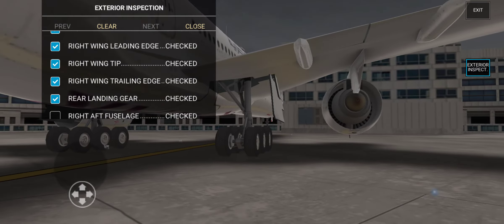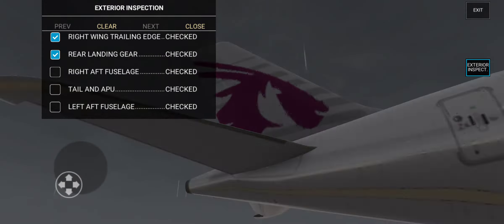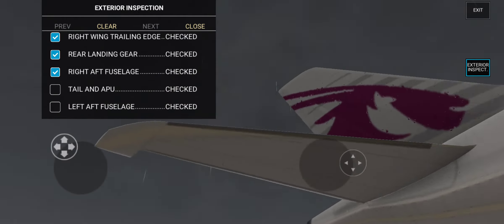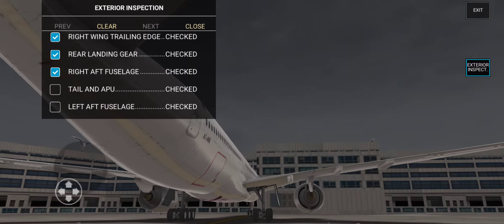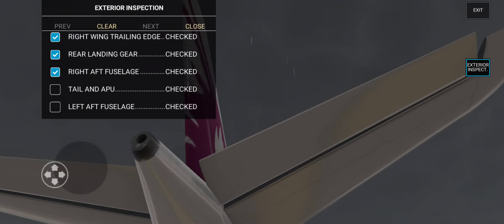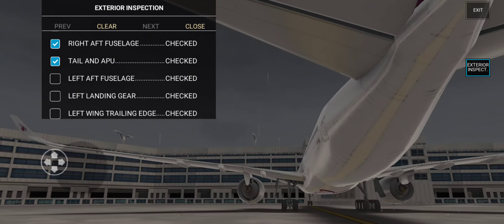Bravo Alpha Three Three One, Ground, landed at Three Eight, report runway vacated. Ground, Bravo Alpha Three Three One, runway vacated, request taxi to gate. Bravo Alpha Three Three One, continue taxi to gate, we'll go.